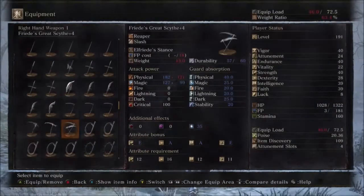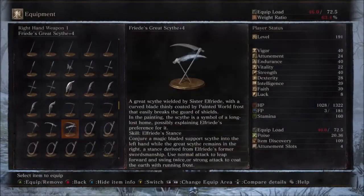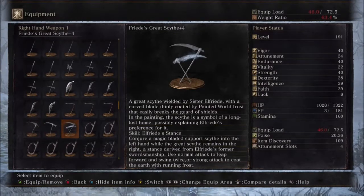Welcome back to Games for Days. This is Friede's Great Scythe — a great scythe wielded by Sister Elfriede with a curved blade thinly coated by the Painted World frost that easily breaks the guard of shields. In the painting, the scythe is a symbol of a long lost home, possibly explaining Elfriede's preference for it. Skill: Elfriede's Stance — conjuring a magic bladed support scythe into the left hand while the great scythe remains on the right, a stance derived from Elfriede's former swordsmanship.